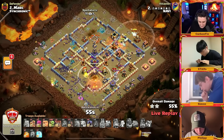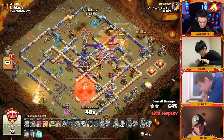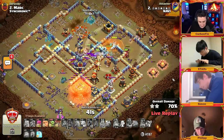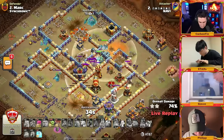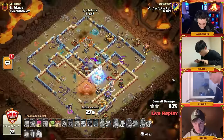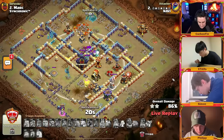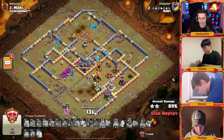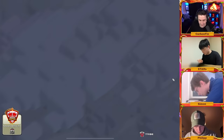Bats are coming in but the eagle artillery locks onto the bats — he has to freeze it. The eagle shot removes a ton of bats. He sends in hogs with the royal champion and warden. A lot of headhunters and witches come out of the clan castle as a distraction — no poison spell, very annoying. The bats provide distraction on the monolith, hogs can't get through it. Headhunters moving through, the ricochet cannon now skipping through — freezing that up. The royal champion gets completely overwhelmed and Stars falls short at 89 percent.